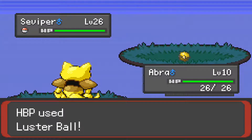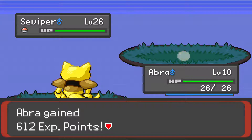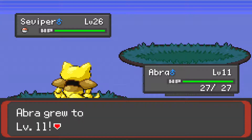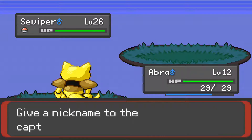Alright, here we go. Let's try this again - got it. It wasn't too bad. I could have weakened it, but I really wanted to just have the Luster Ball do that. Good to know, the Luster Ball is not a 100% catch rate - I thought it was. Shows what I know.